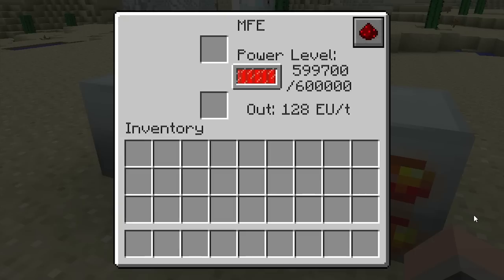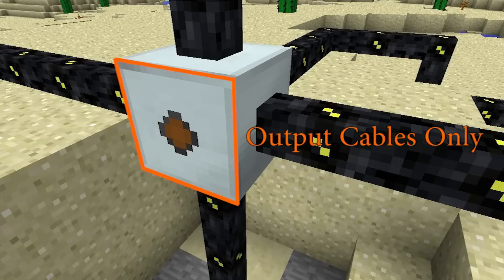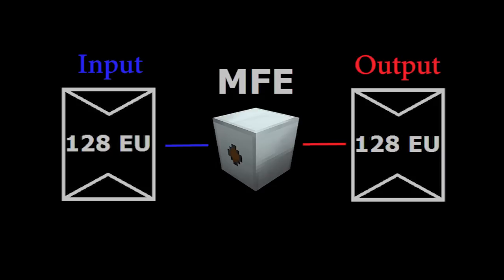MFEs can store a maximum of 600,000 Industrial Craft energy units, which is the equivalent of 15 Batboxes. They'll accept power through input cables connected to any one of five faces. You'll notice that one of the sides has a dot on it — this side is reserved for energy output only, and connecting an input cable to it won't do anything at all. The MFE can receive up to 128 energy units per packet and will also output at a rate of 128 energy units per packet.